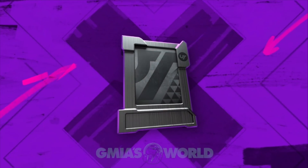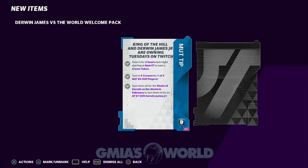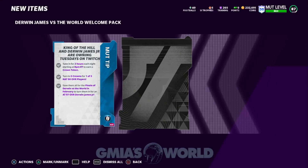You're going to be eligible to get a free card from just watching Twitch. You're going to have to tune in for two hours each night starting 8 p.m. Eastern Standard Time, and it's going to be on Tuesdays. At the finale of this, you're going to also get a 97 overall Derwin James. You're going to need to turn in five crowns for one of the three 90 overall players, which we're going to go take a look at in a second.